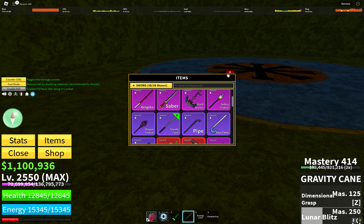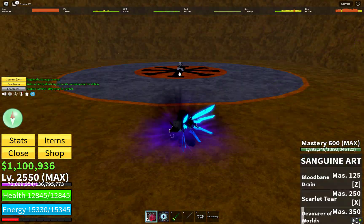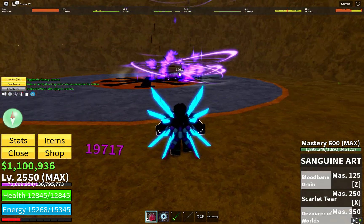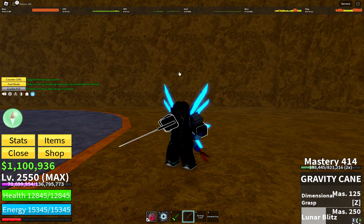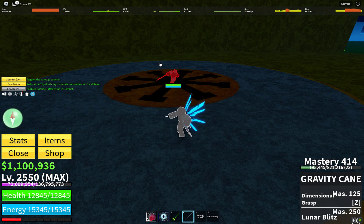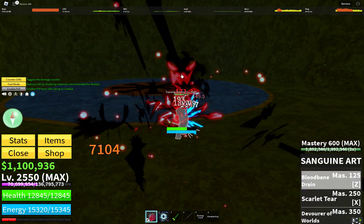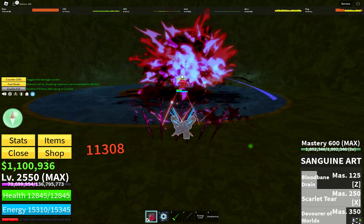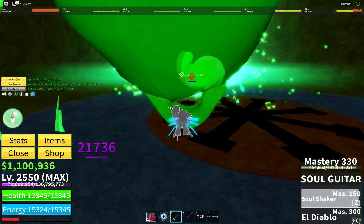For the number three best sword it's the Gravity Cane. The Gravity Cane is great for combos due to its stuns and its ability to pull in opponents. It's known as one of the greatest swords in the game currently because of how easy it can be used in combat. It's really the easiest sword to combo with, honestly.